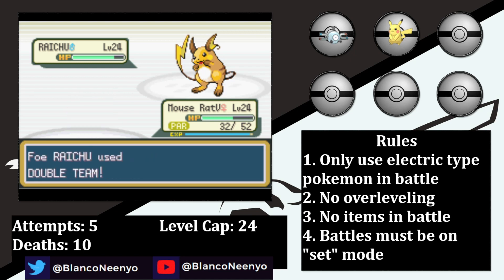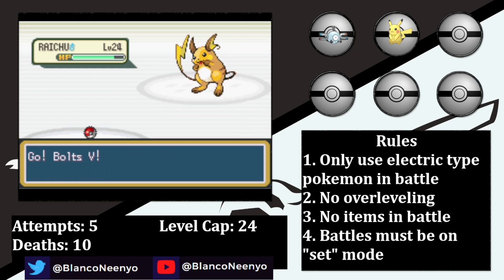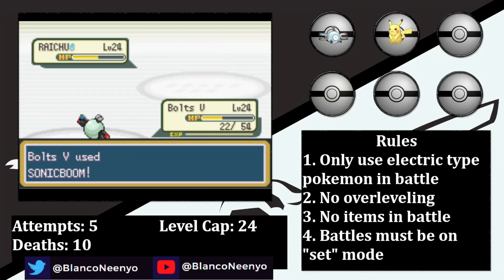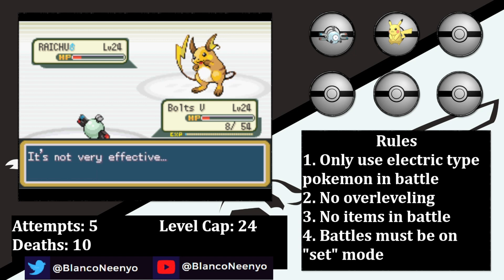That's an unfortunate sequence of events, as now Surge is able to heal with a Super Potion. Mouserat the 5th goes for another Dig, and Raichu goes for another Double Team. Then she gets fully paralyzed on the way back up. I'm forced to switch into Bolts the 5th as Surge shamelessly goes for yet another Double Team. I figure my best bet is to slow it down, so after getting hit with Shock Wave, a Thunder Wave paralyzes Raichu. He then uses a Full Heal, but Bolts the 5th hits a Sonic Boom. After trading hits, another Sonic Boom takes Raichu low, then Bolts the 5th avoids a critical hit from Shock Wave and survives at just 8 HP, then lands another Sonic Boom for the KO.